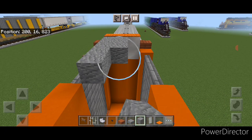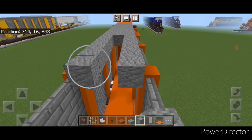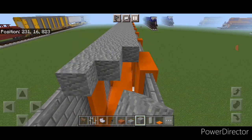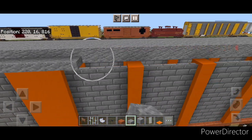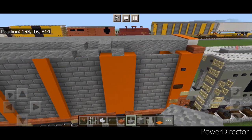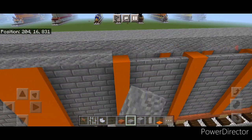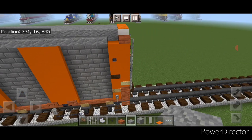Take out andesite blocks and come on this top middle here. We're going to fill it end to end, three wide in the center with andesite blocks until the whole top of the car is filled in, right down to this end. Then on this top outside edge, start right here and do a full line of andesite slabs across this top corner going end to end — that makes our curvature and covers the hole on top. Then do the same thing on the other side — a full row of andesite slabs on this top outside edge, bringing that all the way down to the other end.